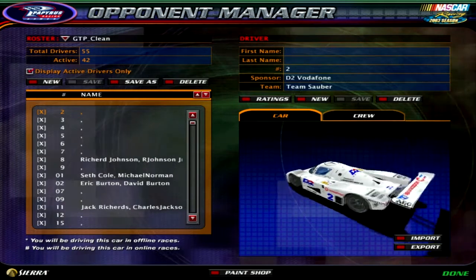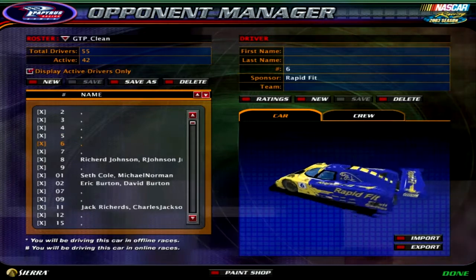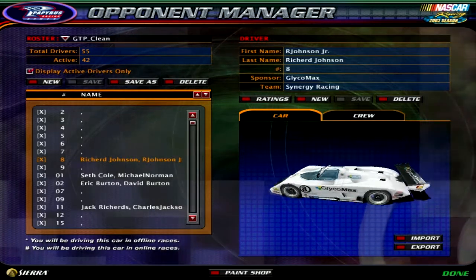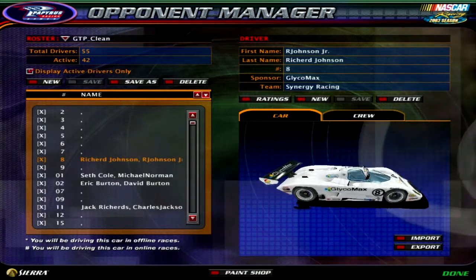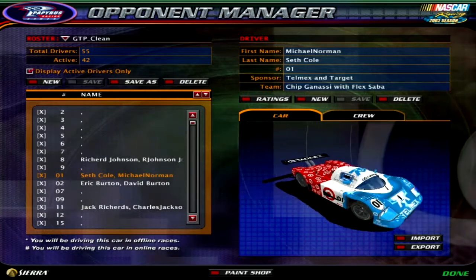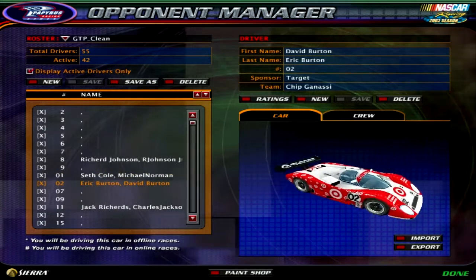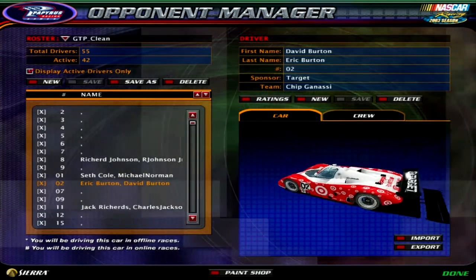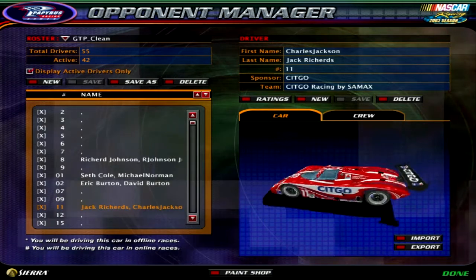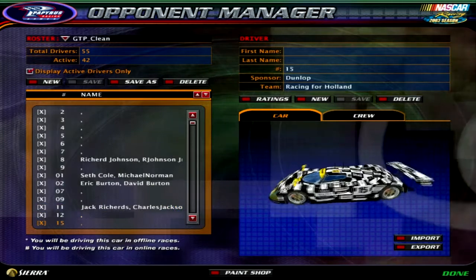Cars that are available include the 2, 3, 4, 5, 6, 7. The 8 is taken by Richard Johnson and Richard Johnson Jr. — Richard Johnson Jr. will be driving first. The 9 is available. The 01 is taken by Michael Norman and Seth Cole — Seth Cole will be driving first. The 02 is taken by David and Eric Burton — I believe David will be driving first. The 07, 09 are available. The 11 is taken by Charles Jackson and Jack Richards — I believe Jack Richards will be driving first. The 12 is available.